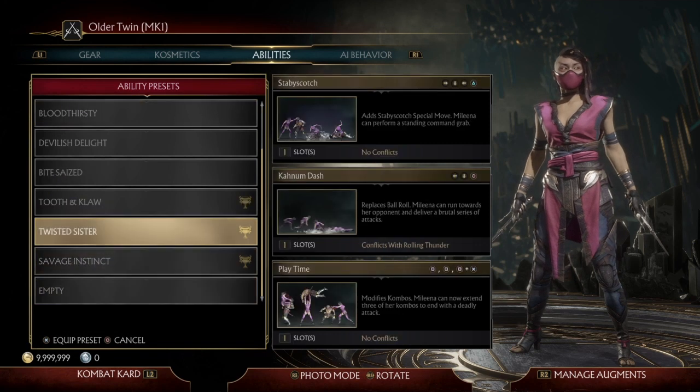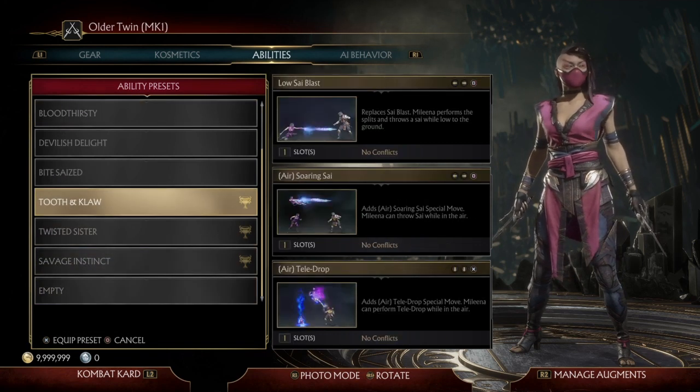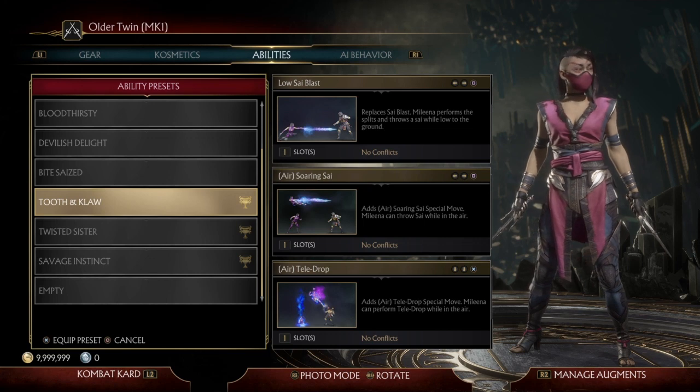For abilities you pretty much just want to go with the classic Mileena moves — the Tooth and Claw — where she can teleport in the air, throw her sai in the air, and she has her low sai throw. So you just want the classic Mileena moves.